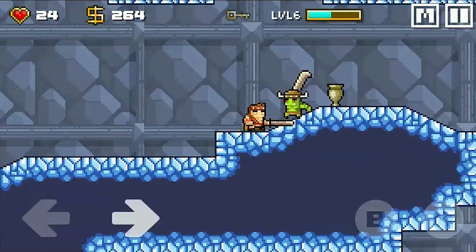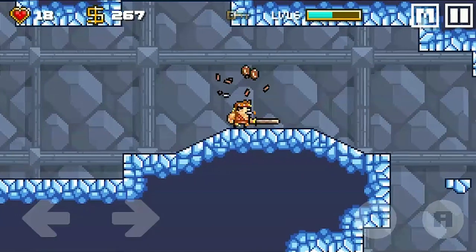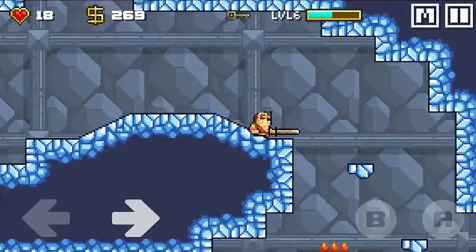The app allows you to use a variety of different weapons, potions, and armor all in your quest to find the keys, unlock the doors, and beat the bosses.